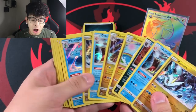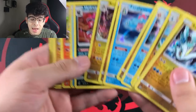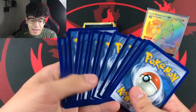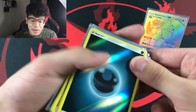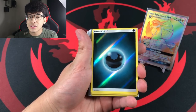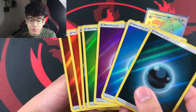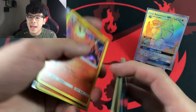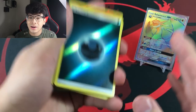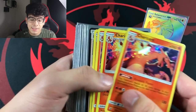Before we get into the recap, I want to do an honorable mention to all of the holographics we pulled in this video — I believe there are at least 20 holographics or something along those lines. We're going to put those to the side and do the real recap, then count up how many ultra rares we pulled. My guess was 15 ultra rares. First and foremost we have holographic energies which usually run for a dollar a piece. I will be putting the values of each card on screen as we go.